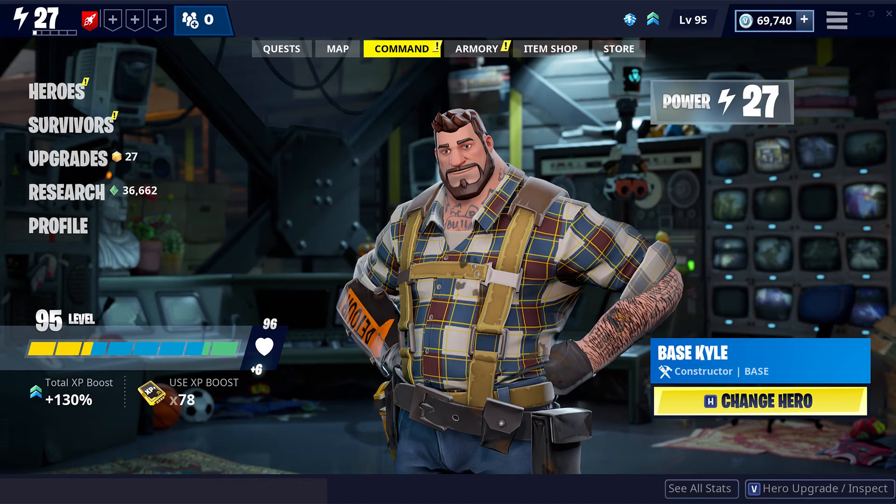That was a quick overview of the Save the World front-end improvements. I hope you guys got a little familiar with what it's gonna be like. This is supposed to go down in the 6.30 update, which should be starting tonight — we should get that downtime banner for 4 a.m. Eastern time. Tomorrow should be very fun to play and I hope you guys enjoy it.